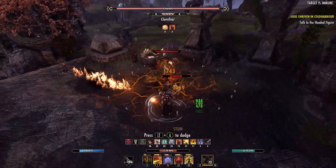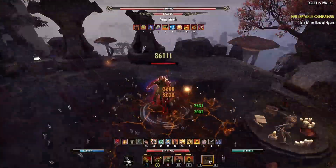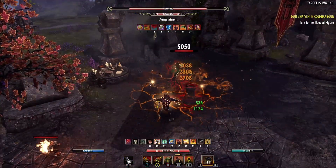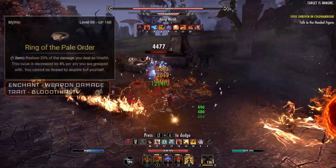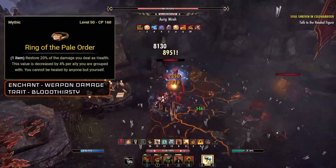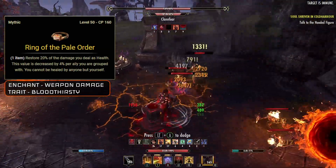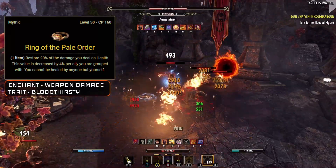With that done we'll move on to the gear. We are running 7 pieces of medium armor on this build, and we're also using the Maelstrom Bow, and we're also using a Ring of the Pale Order. Both of these items are by no means necessary — I have options if you don't plan on using these or if you just can't get them at this moment in time. Starting with the Ring of the Pale Order with a Weapon Damage Enchant and the Bloodthirsty trait. You can grab this ring from the Antiquity system. This ring is going to provide healing to us when we do damage, so it's going to be incredible for the healing on the build.